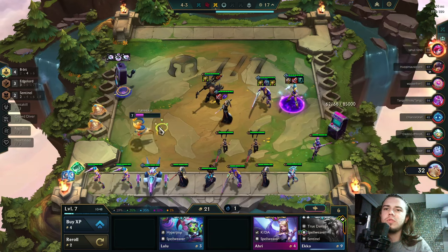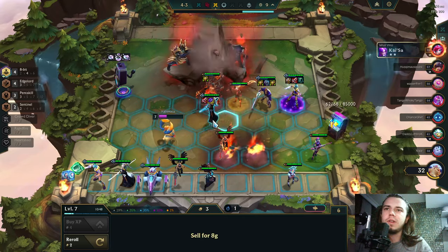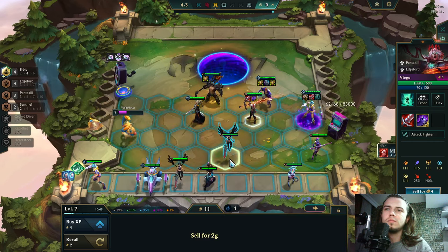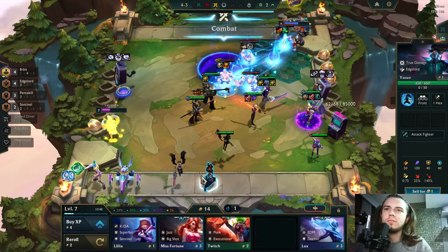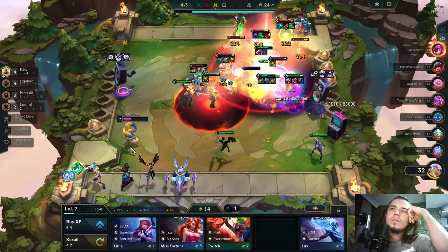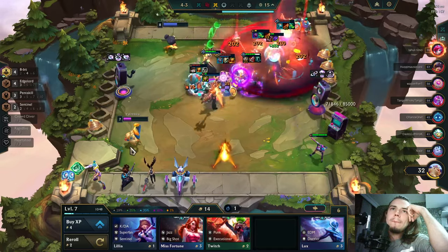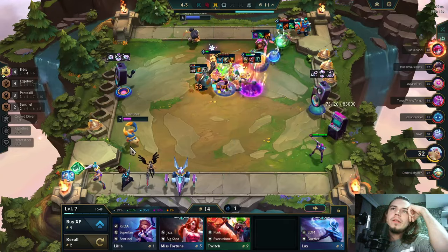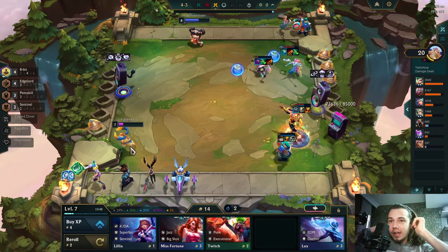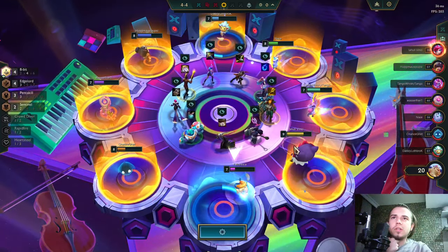I thought that would remove the thingy, but it did not. We have a go finally. I'm missing the fifth Edgelord — that's Yasuo. I don't deserve to die. I need to survive. Why am I losing to the same guy again and again since the beginning of the game? I upgrade my board but still lose — how crazy is that?